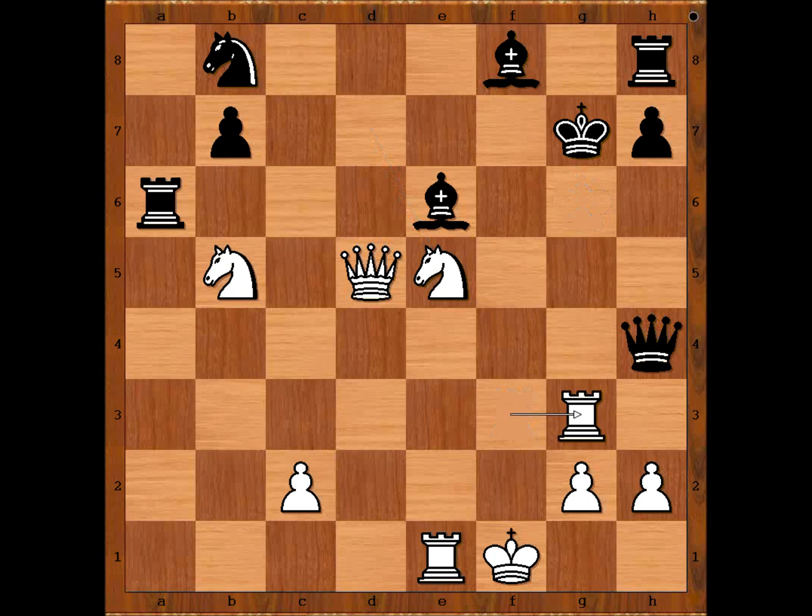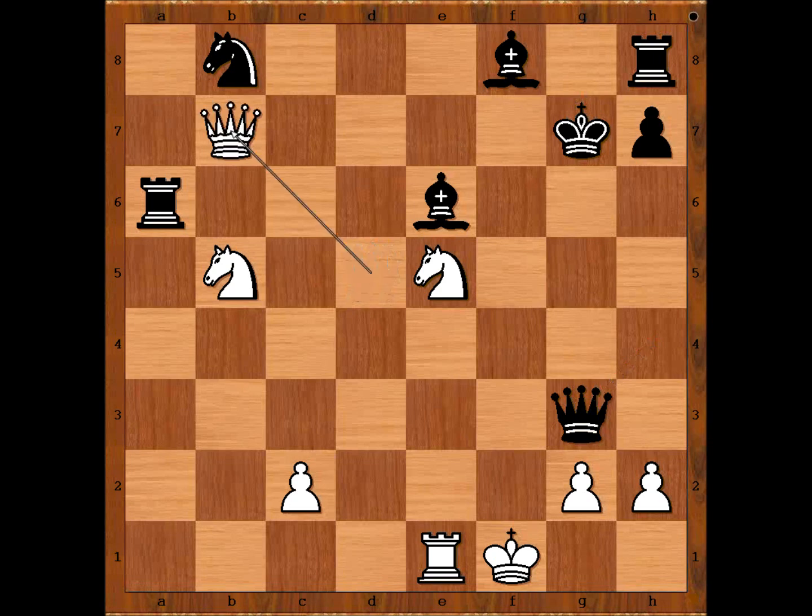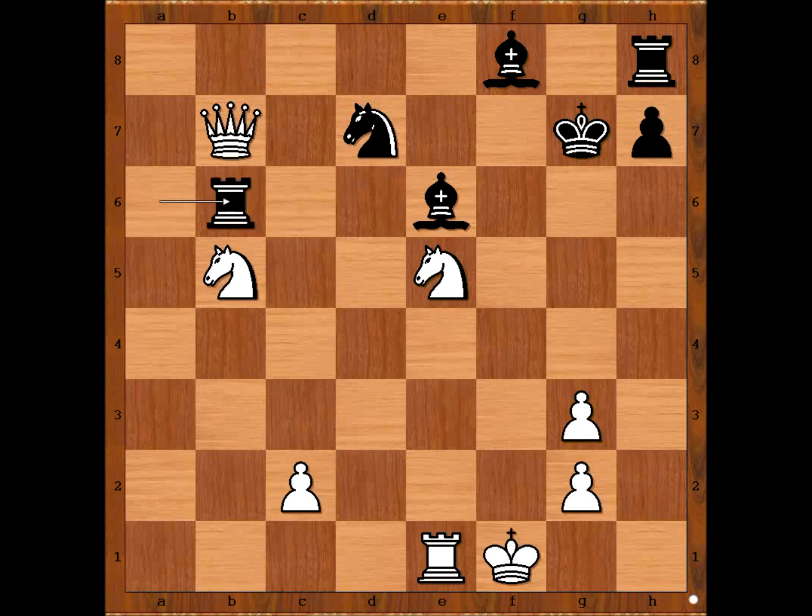King to g6 was played. Knight takes on e5 check, king to g7, rook to g3 check — the white queen is hanging. Queen takes on g3. Is it going to be queen for queen? No — queen takes on b7 check, and the white queen is safe. Knight to d7, h takes on g3, rook to b6, forking the queen and the knight. Queen to c7.